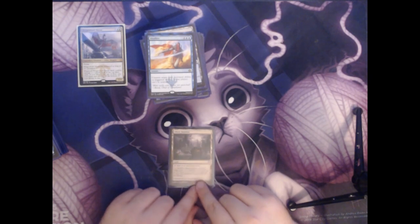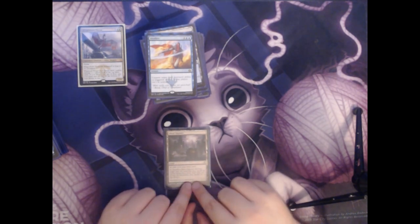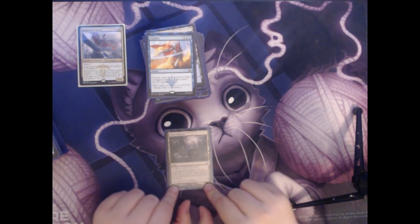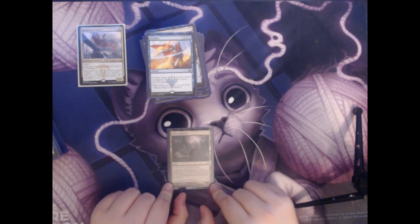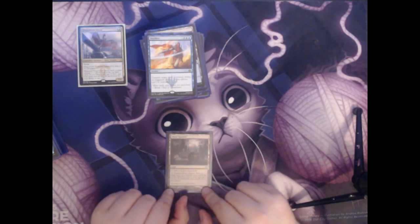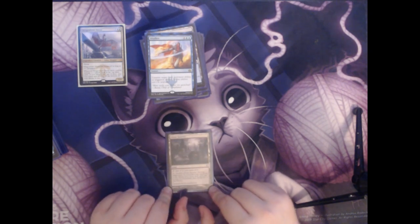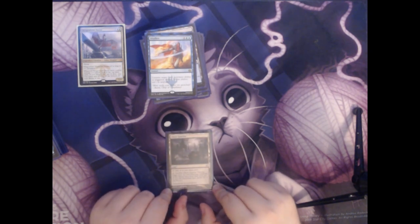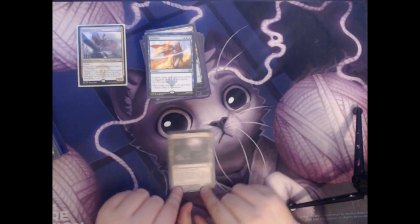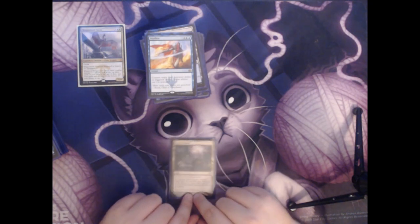Next up we have Ghost Quarter. This is a land — you can tap it to add a colorless mana, but you can also sacrifice it to destroy any target land. Its controller may search their library for a basic land card and put it onto the battlefield, then shuffle. In most of my games I just use this as insurance in case an opponent has a scary land. But if they do, you don't mind giving up one of yours to prevent them from winning the game with their big land.